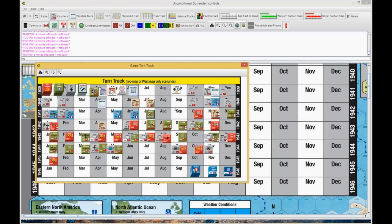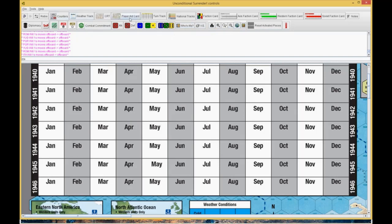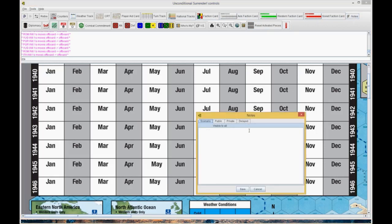The buttons are reordered up top: weather track, combat result, player aid, turn track, national tracks, and the faction card — all in sequence. You have the three individual factions if you're not going to use the national tracks or the faction card, and a notes section. It's the standard notes feature from Vassal, so you have the delayed option for private notes to yourself.